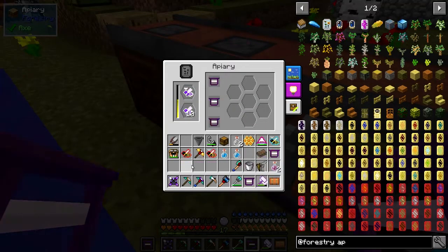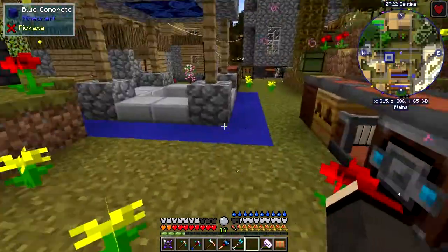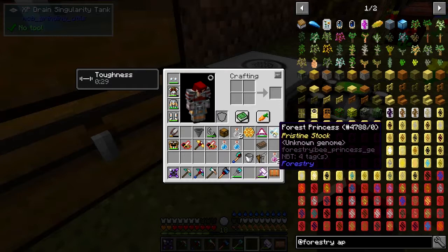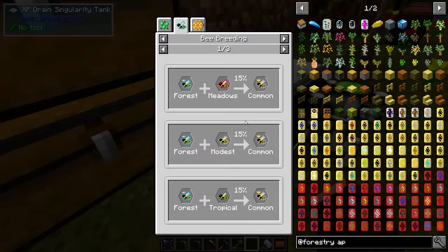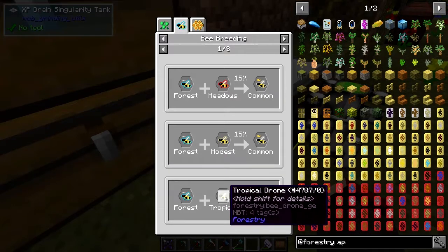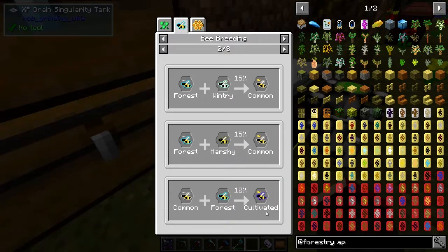All repaired — I put these back in. These are the next-stage bees I've got working here. Bee breeding is actually very simple. You look at the uses: a forest princess with a meadows drone produces a common bee. That's also true for a modest bee from the desert, a tropical from the jungle, a wintry from cold biomes, and a marshy from swampland.